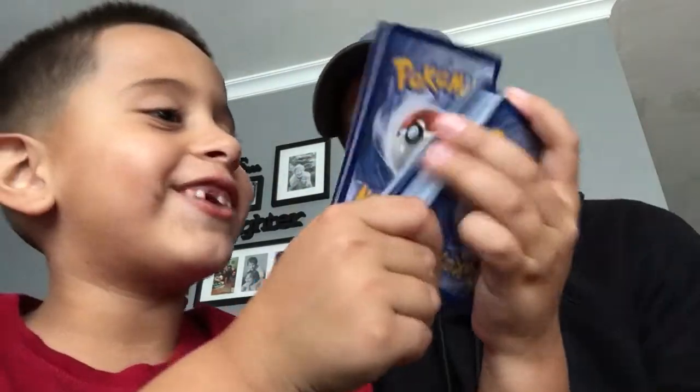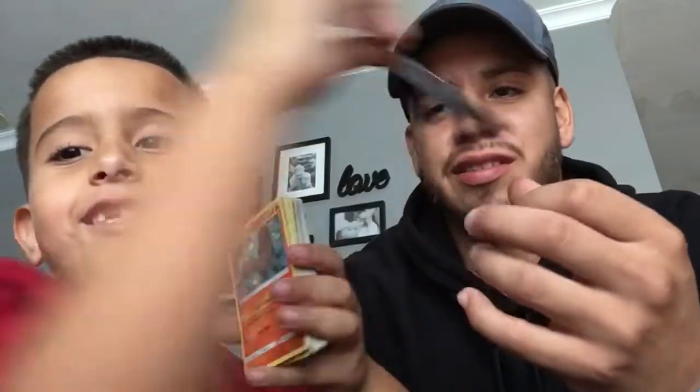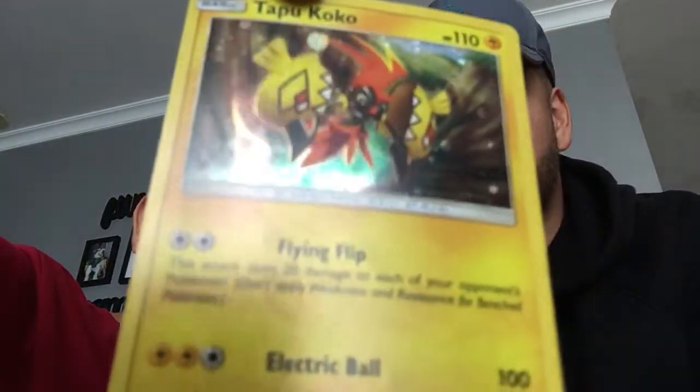Oh! Shiny Tapu Koko! Come on — Shiny Tapu Koko. Cool! He dropped all the cards. Sorry! You get Shiny Tapu Koko — let's show this. Oh my god, Shiny Tapu Koko. Let's go! Put this guy to the side. Sandlight.